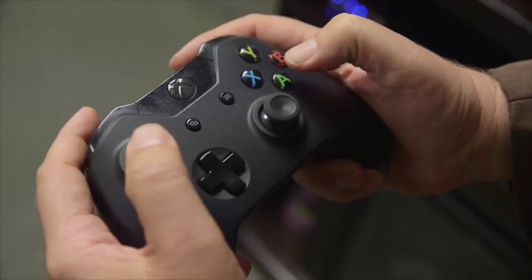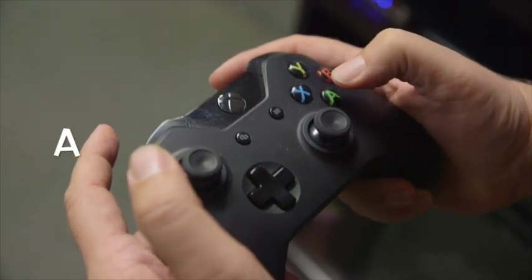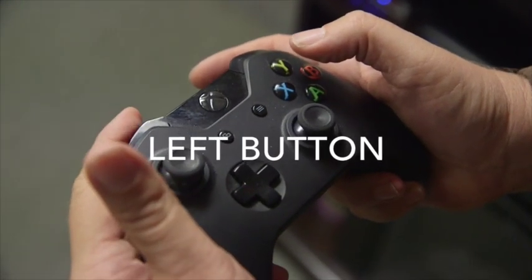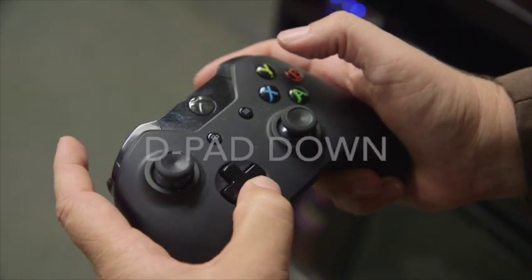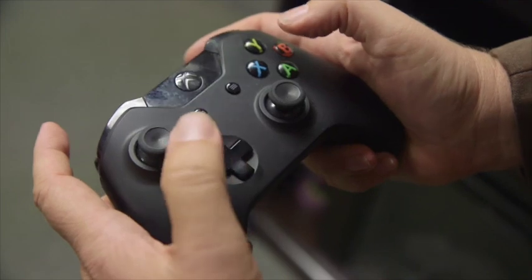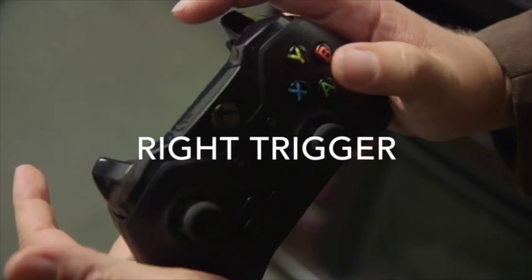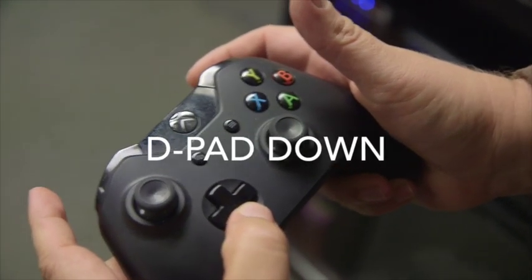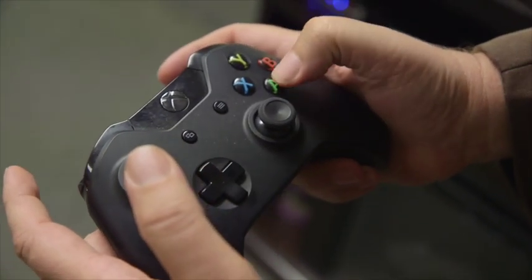In any game, at any time, press the following combination: A, A, Y, Left button, Left button, Left thumb stick, D-pad down, D-pad down, B, A, Right trigger, Right trigger, D-pad down, D-pad down, X button, A.